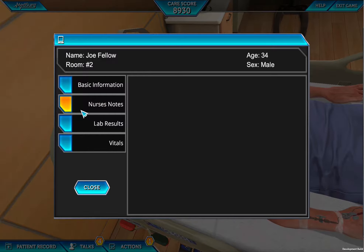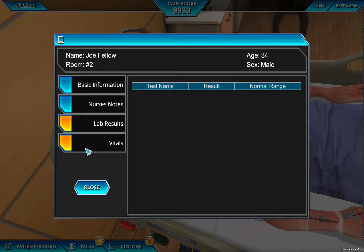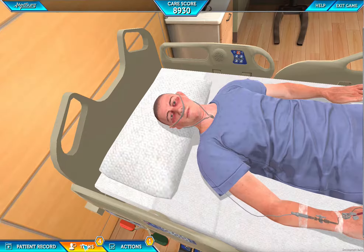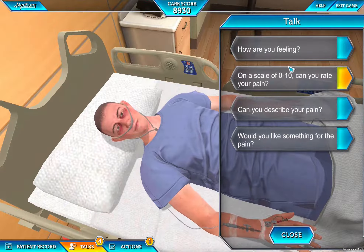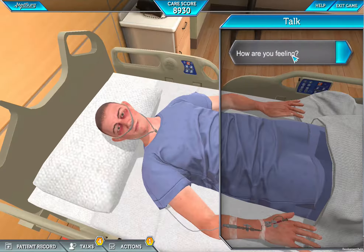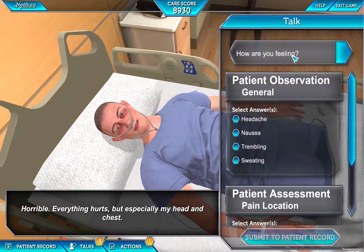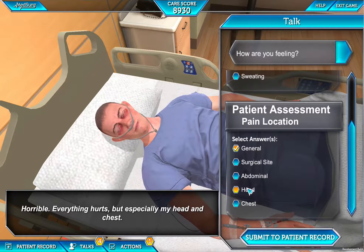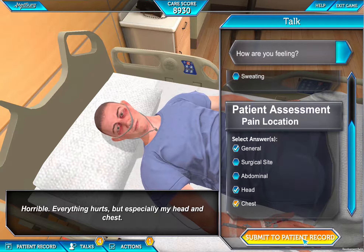You'll be able to access patient records from the patient record icon. The talk panel, accessible through the talk icon, allows you to select phrases that you can ask or say to the patient. The input panel will allow you to add patient observations and assessment information to the panel fields, which will become part of the CPRS record.